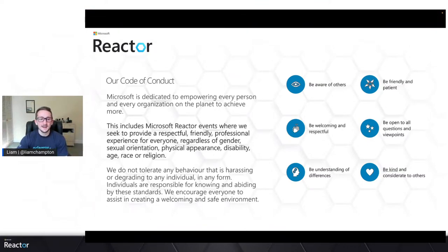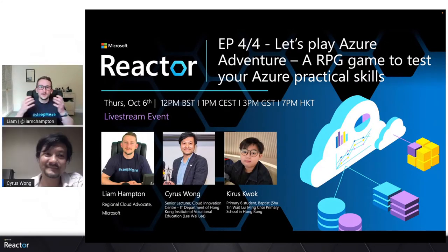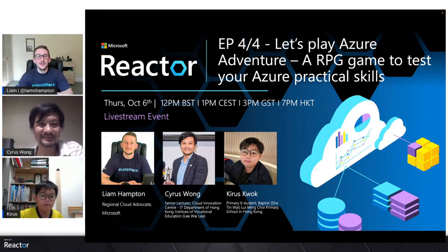I am joined today with Cyrus Wong and Kairos, both joining us from Hong Kong. This is episode four of four and today we're going to be learning how to play with Azure through an RPG adventure game. Let's talk about quickly what we went through on episode three and how that feeds into today's episode, Cyrus.